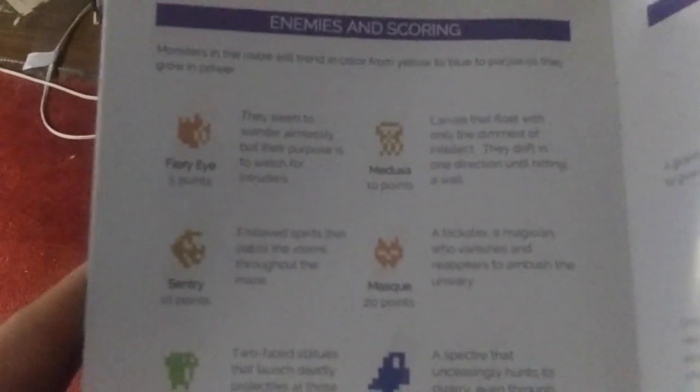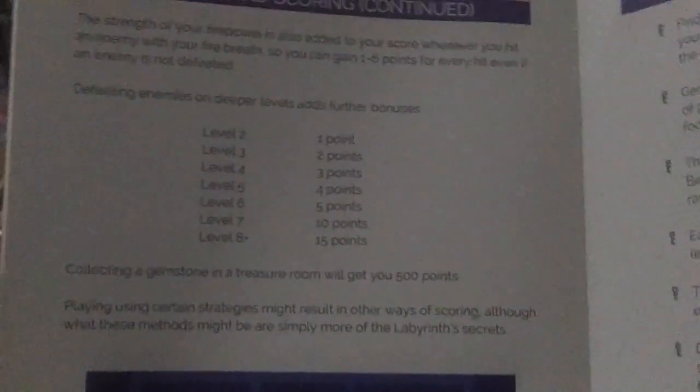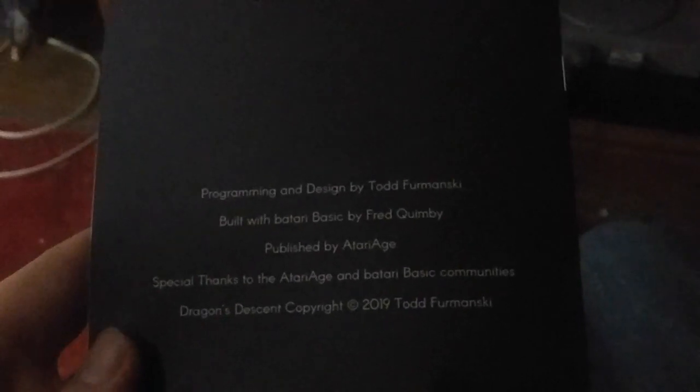Some more in-depth look at the enemies: Fiery Eye, Medusa — which is the dumb one. The ghosts, I haven't seen them yet. I don't know if I've seen another dragon or not either. I've seen the Shadow Dragon. Bosses — very mysterious. Why do they always have to be so mysterious? Different scoring matrix for the different levels. I didn't even know there were that many levels. Made by Todd Fremanski and Fred Quimby.